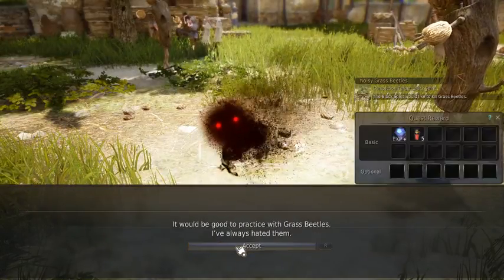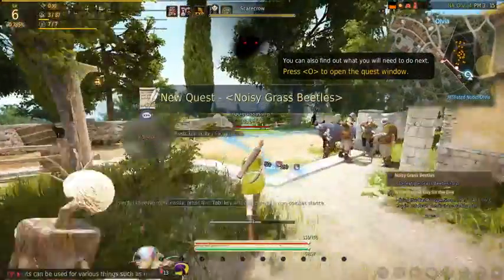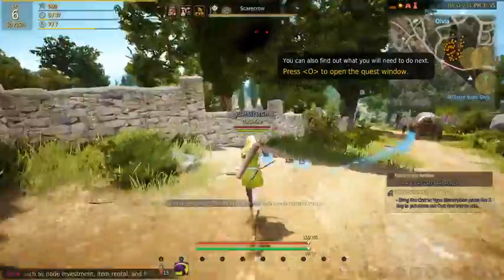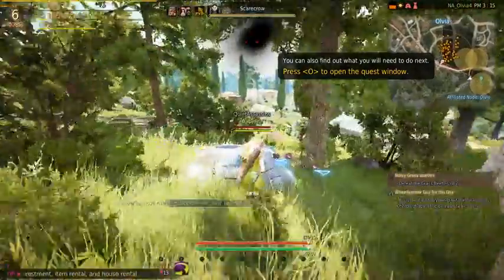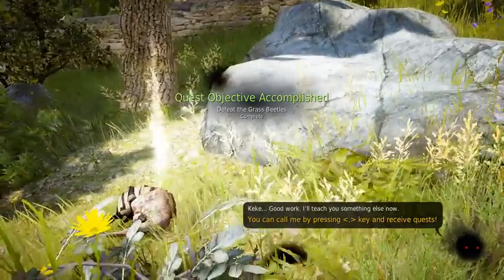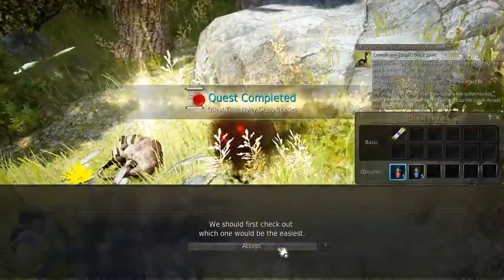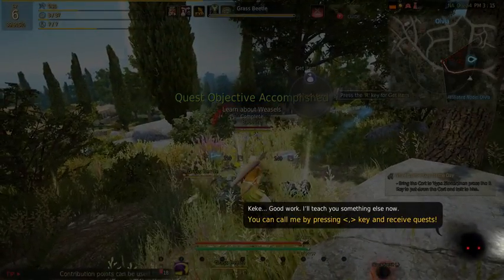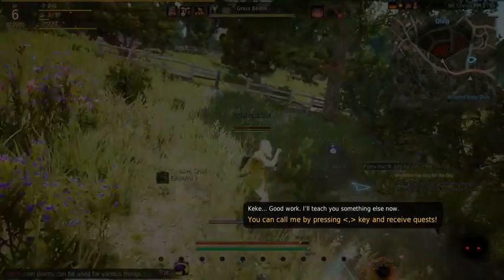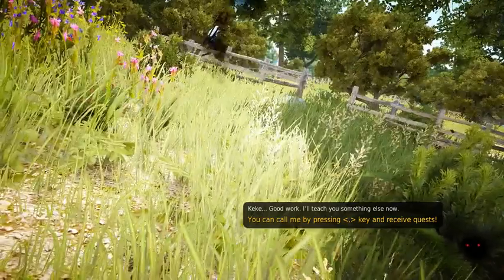Quest: noisy grass beetles — let's get rid of them, let's exterminate the vermin. Too bad there's not more than one starting area, it kind of sucks. Making new characters is kind of boring in that case, but it's not that big of a deal I guess. You have to do quests until like rank 13 to do certain things in the game.